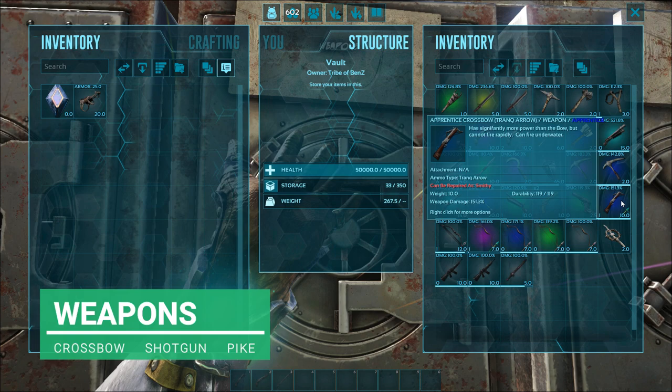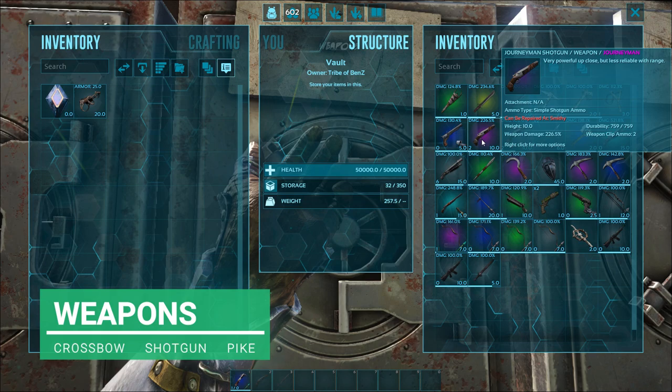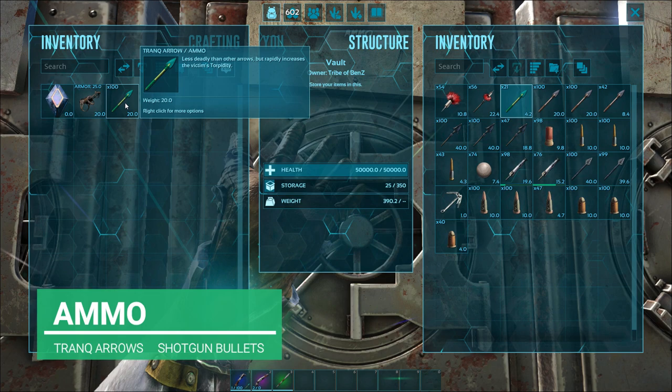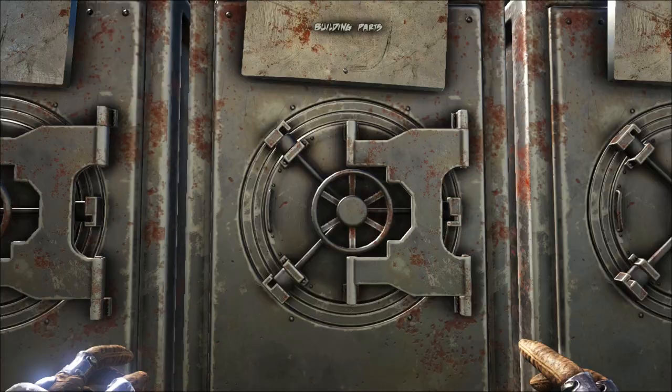For weapons, we're going to take our crossbow - a nice apprentice crossbow - our journeyman shotgun, and a pike. Obviously we're going to need the ammunition, so we're going to take all the tranq arrows we have and all the shotgun bullets we have.